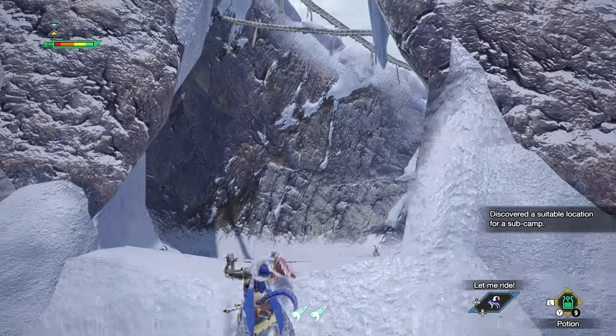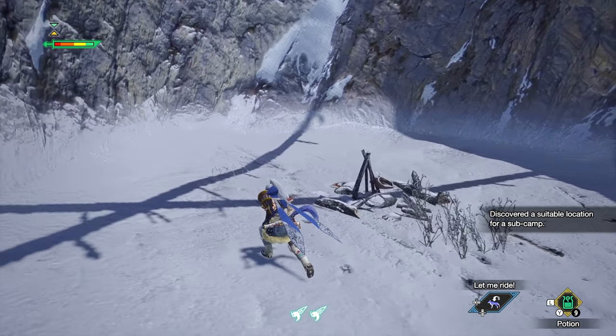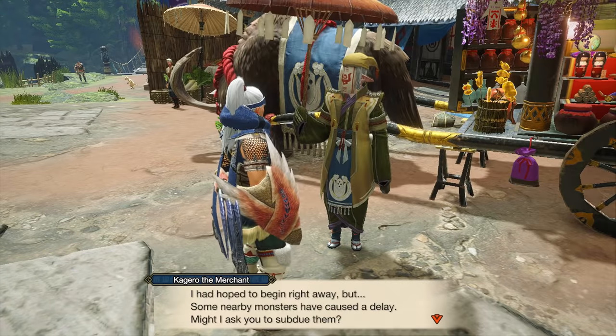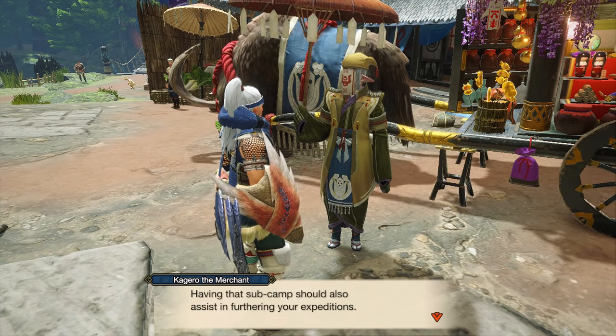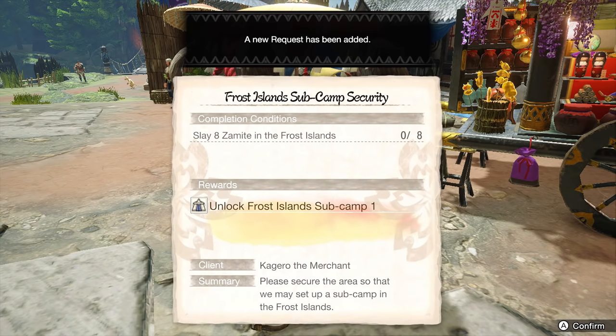Next, each map has extra sub-camps you can find, so keep an eye out for these little bonfire spots hidden around. After you find one, talk to the merchant in town to get a quest to unlock that sub-camp, and then you'll be able to quickly fast travel to it from there on out.